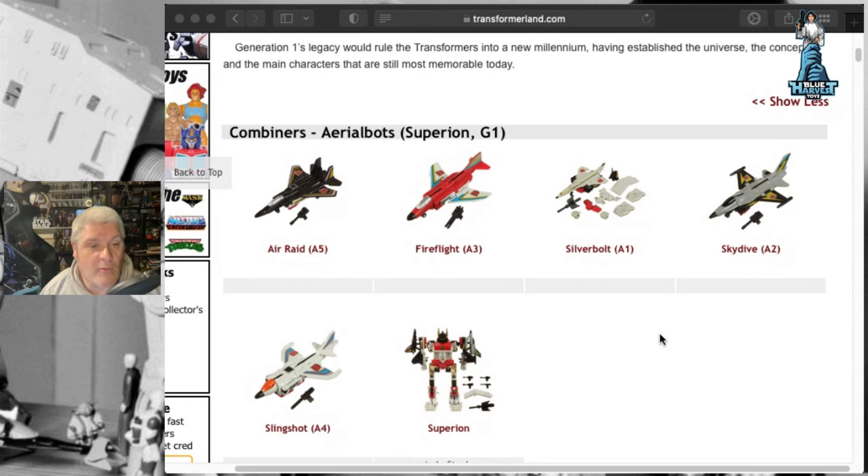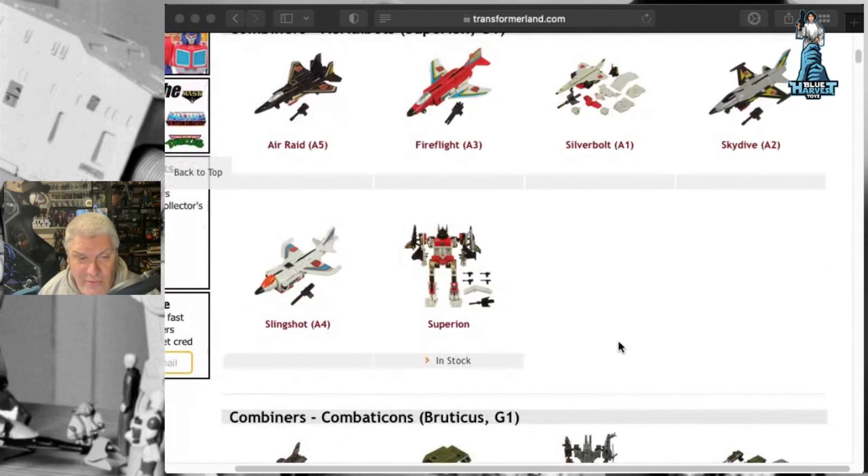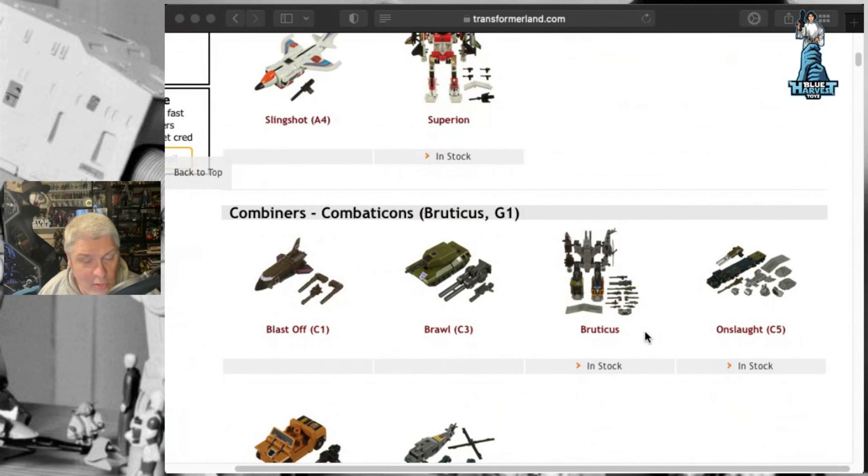We've got Air Raid, and all the combiners - the Aerobots. If I do butcher some of these names I apologize. I don't collect transformers but I am really thinking about it - I have been looking at Diaclones actually, but I know it's just another rabbit hole I don't have room for. Put it in the comments which transformer you think I should get, or a Diaclone. They've got the combiners: Air Raid, Fireflight, Silverbolt, Skydive, Slingshot, Superion.